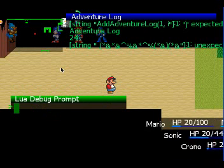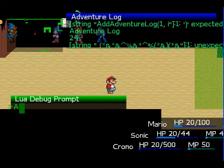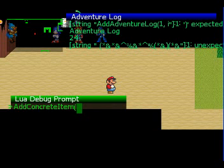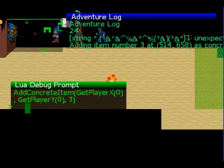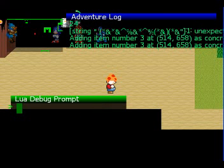You can also do other things — add concrete item, let's say I need an item at get player x, me, get player y, me, item number 3. I need one of those, so I'm just gonna let Lua do it. Apparently I did it wrong — syntax error. Add concrete item, get player x, get player y, 3. Oh — adding item number, I didn't do it wrong. Exit the prompt, I added a few mushrooms to the map, now they're mine. I can do as I want with them.